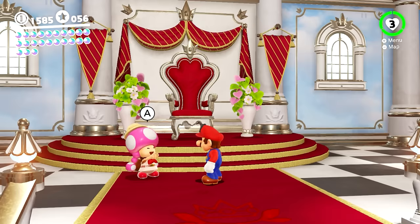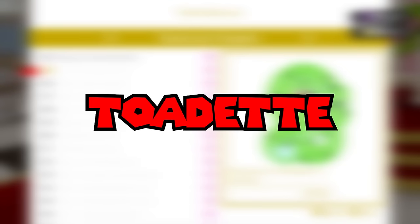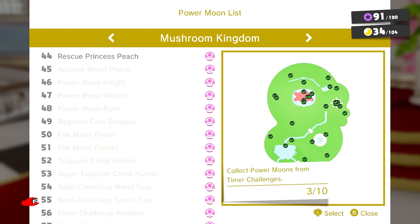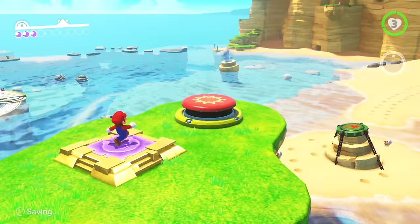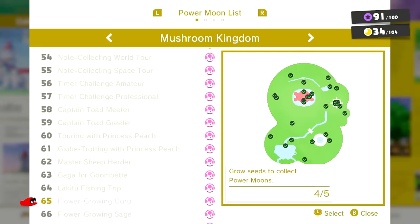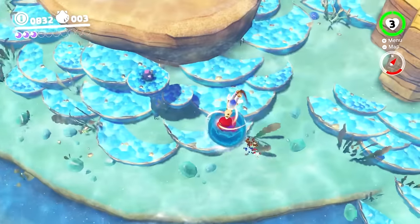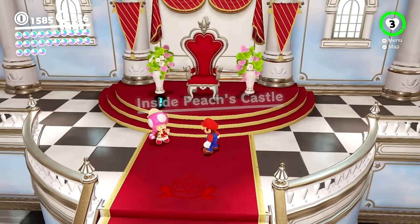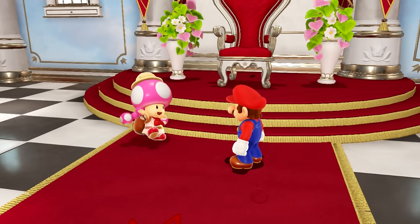Its single biggest weakness is Toadette. In concept, I like what they were trying to do with this — Toadette's moons essentially act as achievements for the player. Jump a certain number of times, you get a moon; collect a certain type of moon, you get another. Achievements have been in games for a long time and I've personally always enjoyed them. Giving the player premade goals to strive for has always been something I really like, and this is the first mainline Mario game to have achievements like this, so upon seeing her for the first time I was incredibly excited.